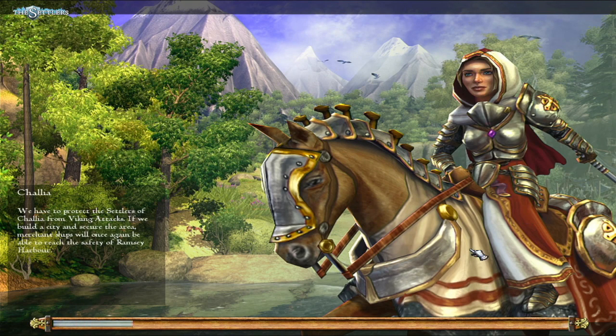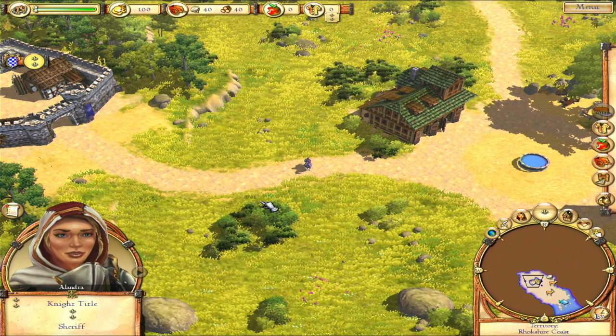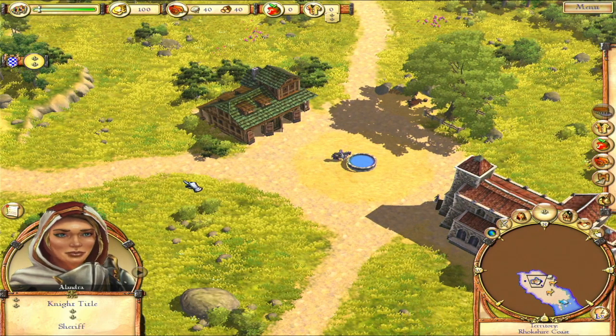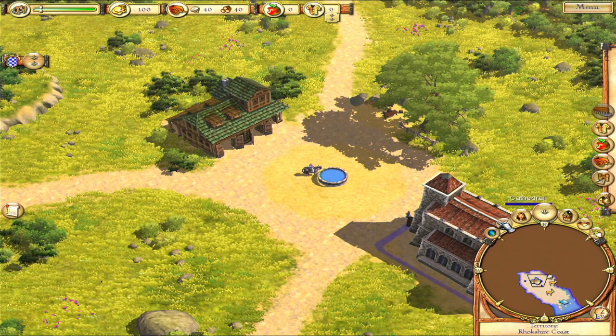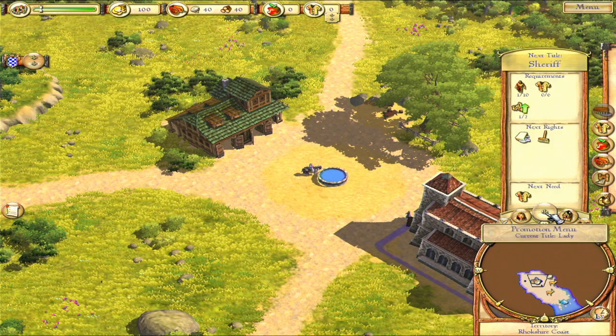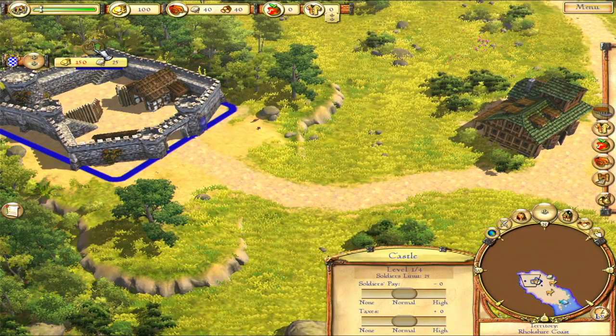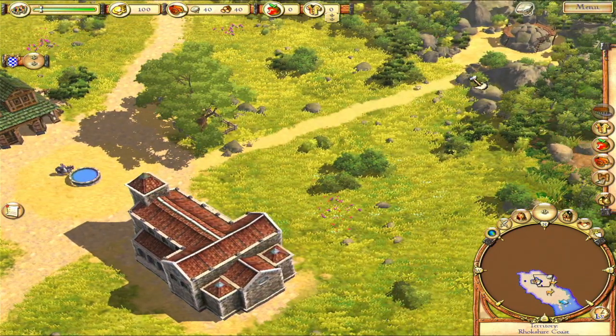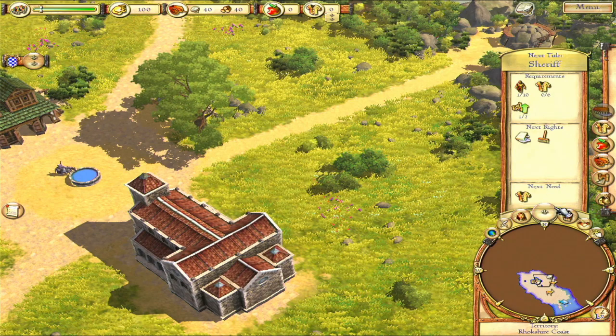On the next screen it will also show that we've selected her, so whoever you've got selected would be here basically. We should build up our settlement here. If we succeed, I will be Sheriff of Chalia soon. So the first goal is to promote Alandra to Sheriff. Let's just go ahead and get started - we need to do the same things as we did in the first level. It doesn't change what the requirements are for promotions.